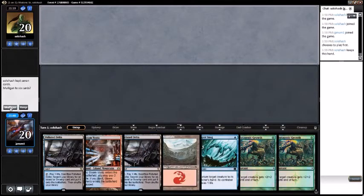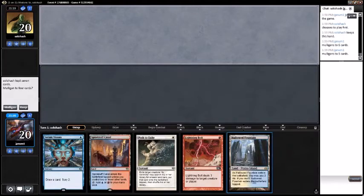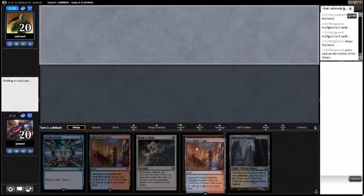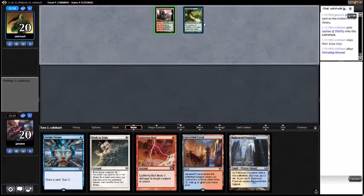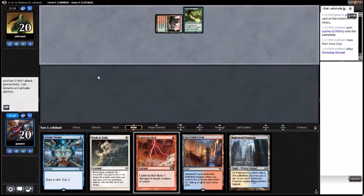Opponent is playing a 69-card deck — interesting. We have no dudes, so we cannot keep this hand. We have no lands, so we cannot keep this hand either. We have draw spells and removal spells, so I'll keep — that's fine. Don't really want another bolt right now. Opponent has a Leyline of Vitality — and a 69-card deck. That seems fine, I guess.